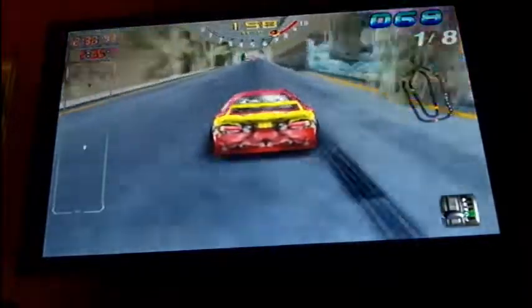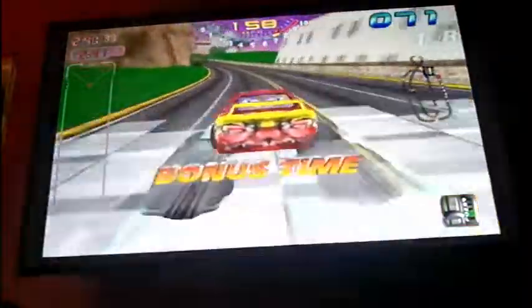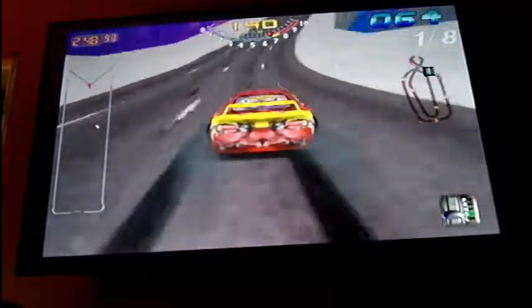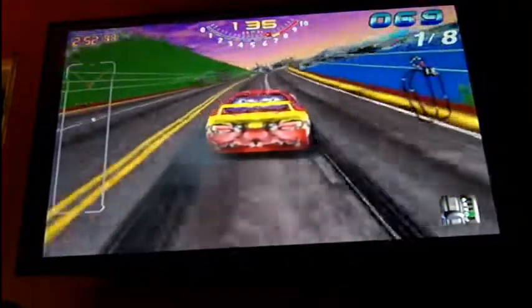The gas is the right trigger. The brake is the left trigger. You steer with the thumbstick. You change your music track with the Y button. X is shift up, A is shift down, and A is also reverse.